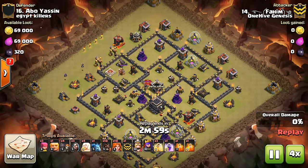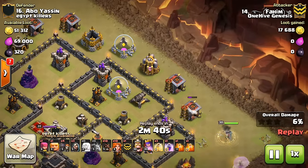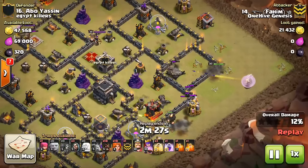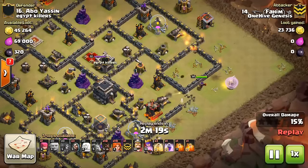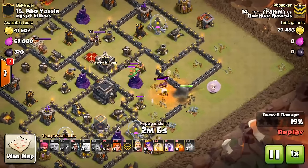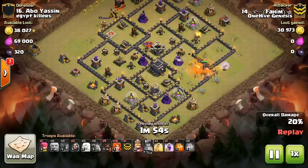Fahim comes in here planning to do a valk attack. I think each attack teaches a lesson. We've seen funneling issues for bowlers and valks at Town Hall 10, but I think the lesson this one teaches is that if you have a great queen walk, that's awesome — but it can ruin your attack if you let it last too long, because you only have three minutes. Things have already taken quite a while, and he dropped some stuff at the beginning which ate up about 10 seconds before his queen was even placed. Right here he should be deploying all his stuff, but he doesn't — the valks, the king, the bowlers, all just waiting.